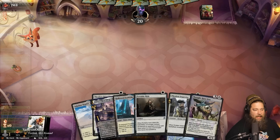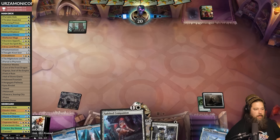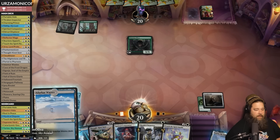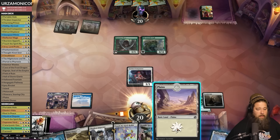Thraben Inspector tribal again — somehow our 80-card deck is really good at drawing every Thraben Inspector. Another Elf — you know the drill, got to hole the Elf. Send it in with the Portable Hole. Not quite as sweet as the Door to Nothingness but not bad. Opponent plays a Forest and even more Elves. Play the land, draw a card with the good boy. Opponent's got Old-Growth Troll — Touch the Spirit Realm can deal with that.